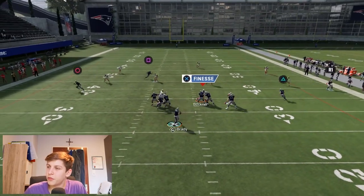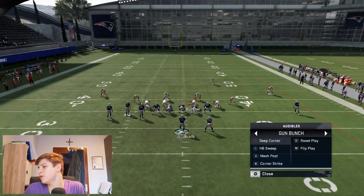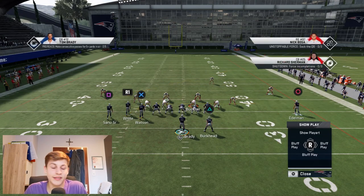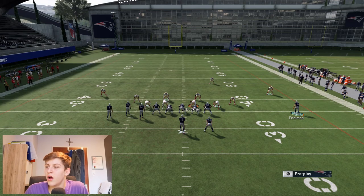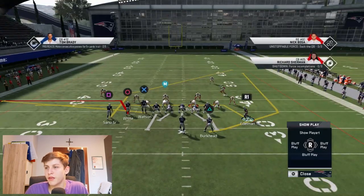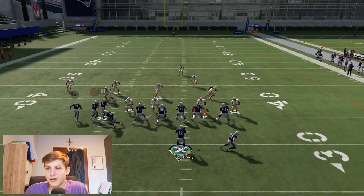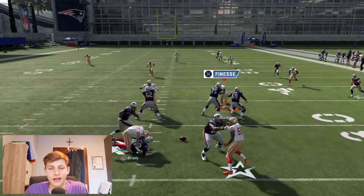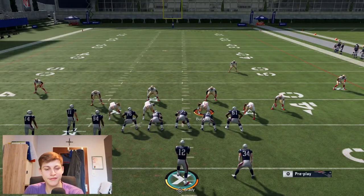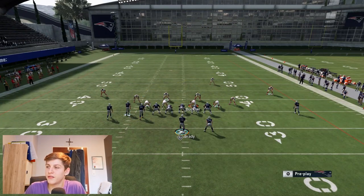This glitch works for any other play in the formation — any play you want to run. One interesting thing I've also experimented with: if you now motion Edelman inside, he's on his drag again, and if you motion him over he overlaps with the running back. I haven't figured out any route combos with that yet because it's just crazy, but think about how many wild things you could do with that — the sky is the limit.